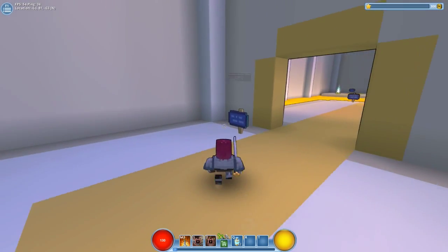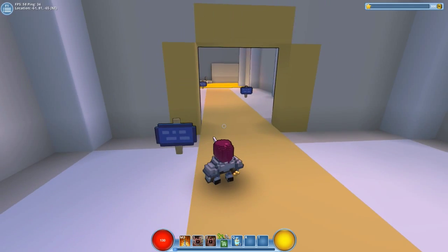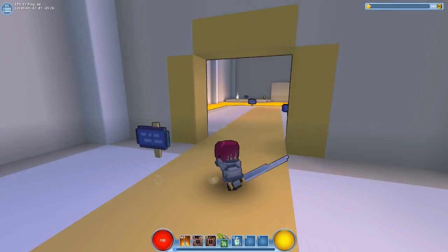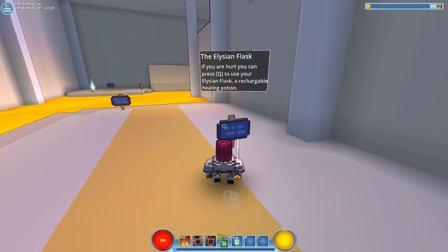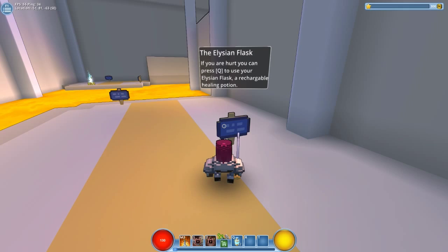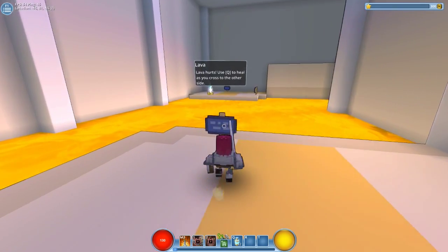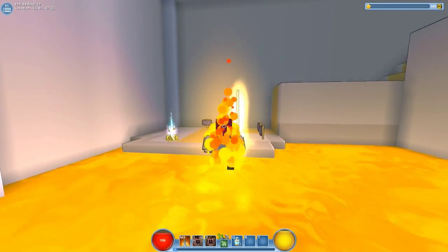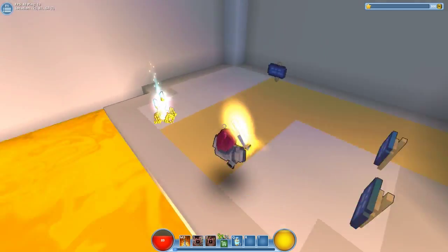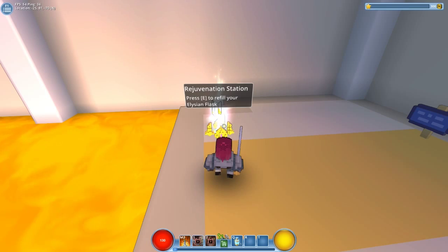Awesome! Now let's go read this sign. It says welcome to tutorial temple - progress these challenges to learn the basics of Trove. I already know the basics of Trove - you just happen to restart me. So if we get hurt of course we use Q to get to our Elysium flask, and we're going to have to cross the lava. Jump jump jump jump, hit Q, go to the station and fill up.